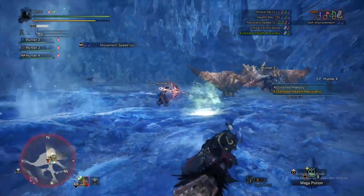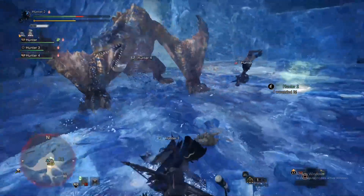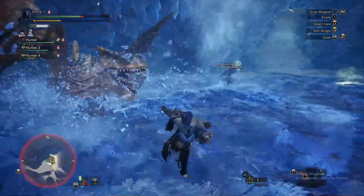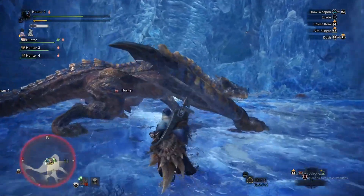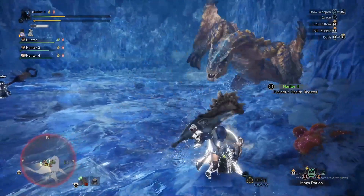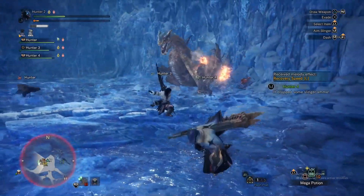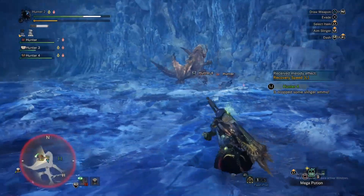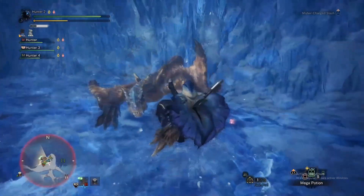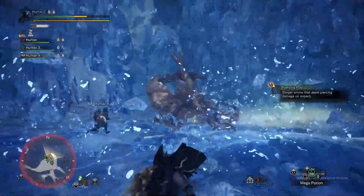Let's see what Socks is doing. Socks just got it — he's using the clutch claw, so that was quite good. Now his head is softened up. I really love the clutch claw, you can do so many things with it nowadays. You can grab onto the monster of course, but from there you can either hit the monster with the claw itself, and if you hit him in the face you can actually redirect some of his movement.